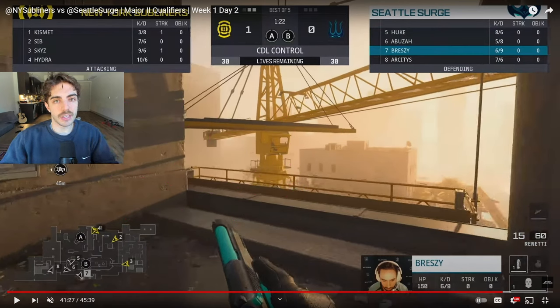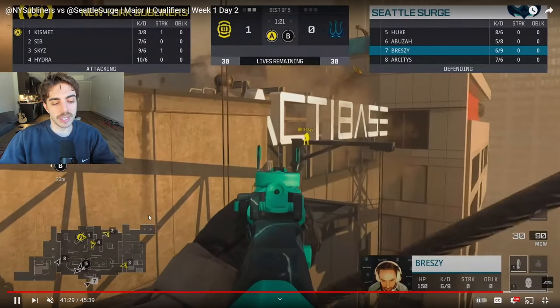The round I really wanted to break down happened yesterday — New York Subliners versus Seattle Surge on Highrise Control. You see New York on offense and they go for an A-sided break, which is not very common on Highrise. They're trying to fool Seattle a little bit, maybe get a few ticks on A, and then work back to B. If you can get one or two ticks on A right at the beginning of the round, that's completely worth it off the break.